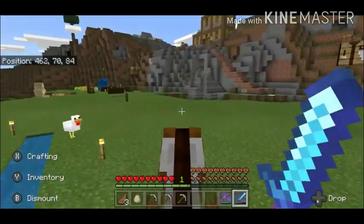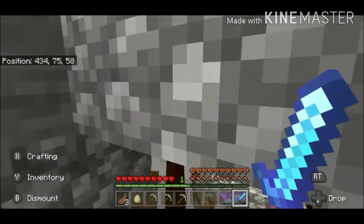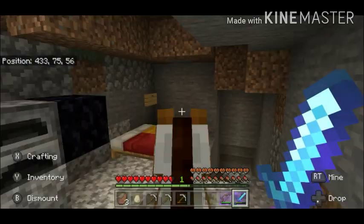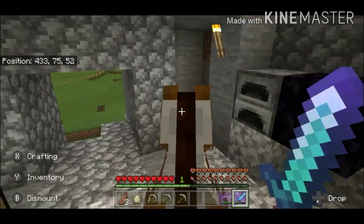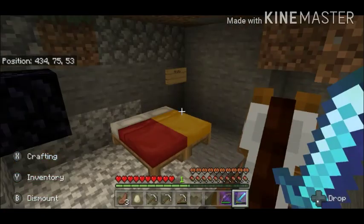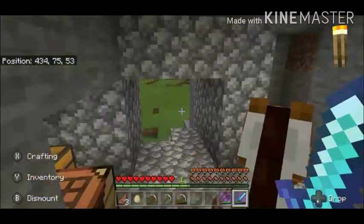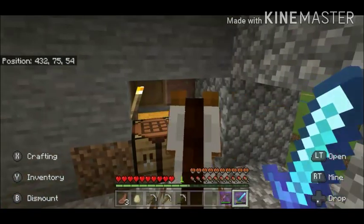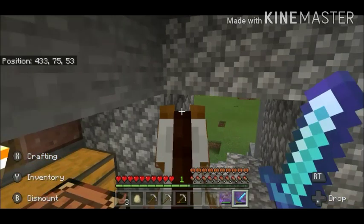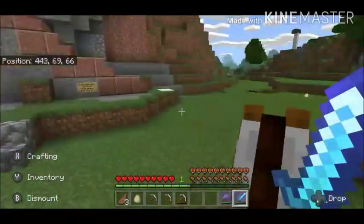Now here in this little area is actually where all of us stayed before we all got houses. It's just this little place — I don't know if it was Keef or Mufasa who mined it — but we used to have five beds here and all of us just stayed here. The things in the chests are Mufasa's things for the meantime because he's still not done with his base.